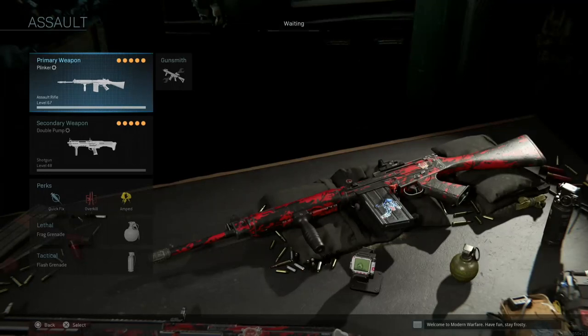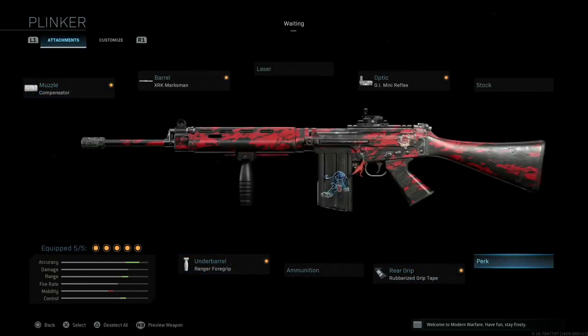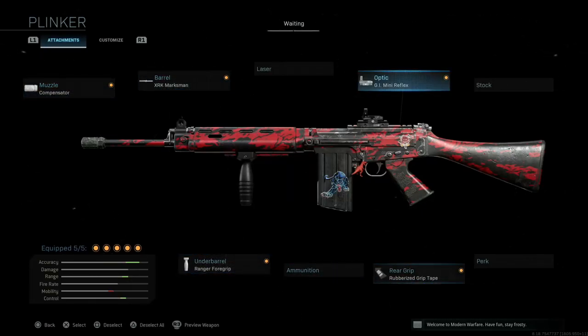For Assault I've got my setup called Clinker because it's a semi-automatic. We're running the Compensator, the XRK Marksman barrel, the Ranger foregrip, rubberized grip tape, and the Mini Reflex.